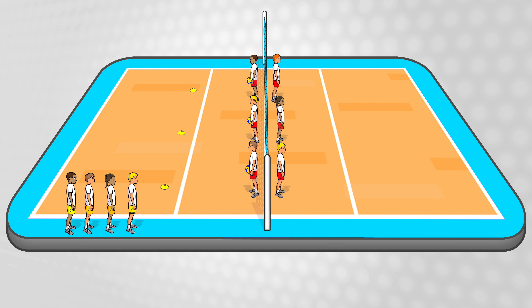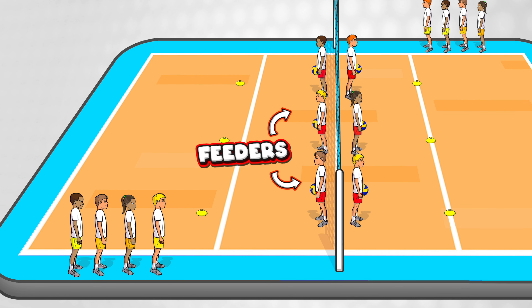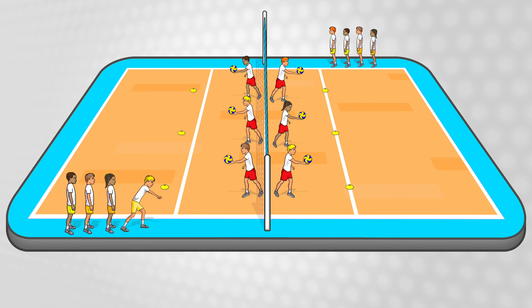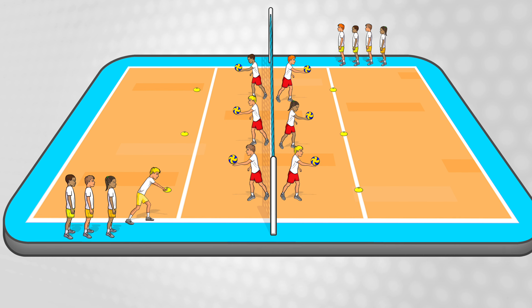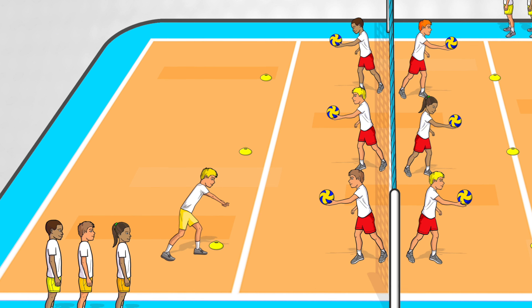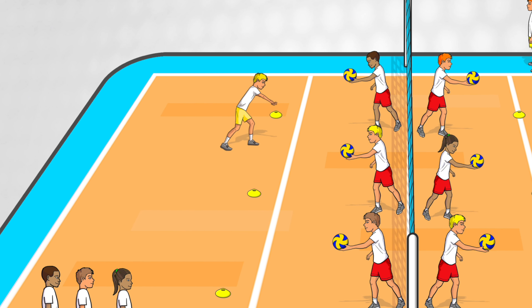You can repeat this setup on the other half of the court too, so if you have a large class do it on the other half. The players with their backs to the net are the feeders and everyone else is lined up as passers. The first passer in the line moves across to the first cone and the feeder throws the ball high in front for the passer to dig the ball back. The feeder catches the ball, then the passer moves to the next cone and repeats, and then again at the last cone.